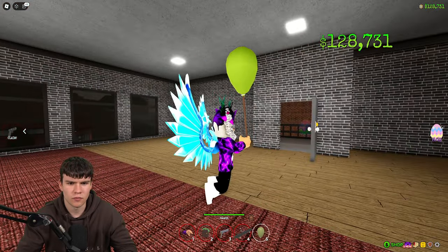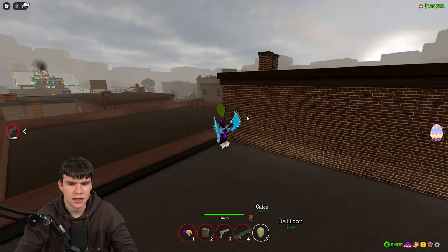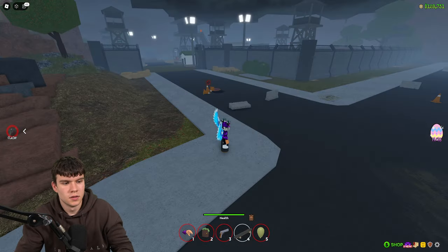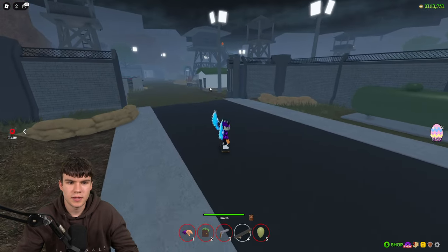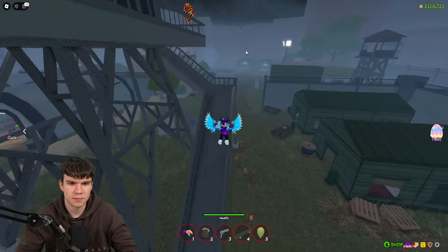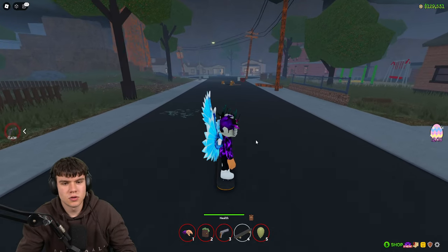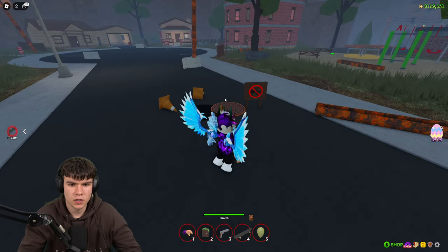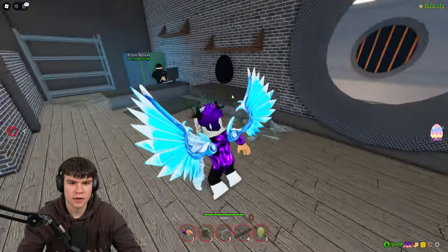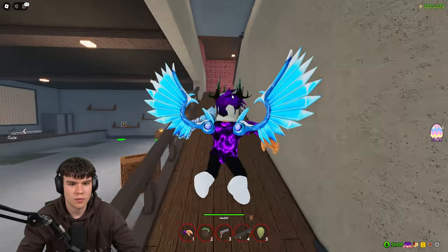I'm going to buy this balloon because I feel like we might need it — I'm fairly certain it helps increase our jump height. Come over here to these houses and then we're going to go down the drain into the sewers to the black market area. There's going to be another egg over here — as you can see, we've got this completely black egg on the table over there. Make sure you collect that one up.